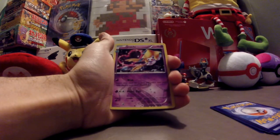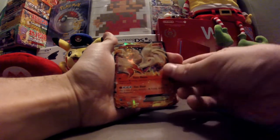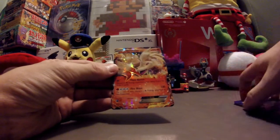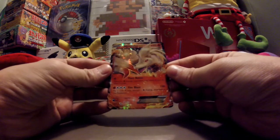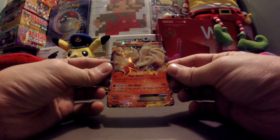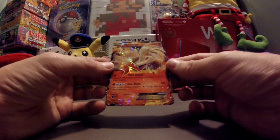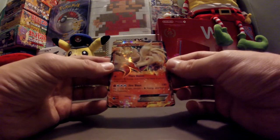And for the rare — three, two, one — oh nice, Ninetales EX! Flare Bonus: discard a fire energy card from your hand and if you do, draw three cards. Then Fire Blast for 130 damage — flip a coin, if tails discard a fire energy attached to this Pokemon. 170 HP.